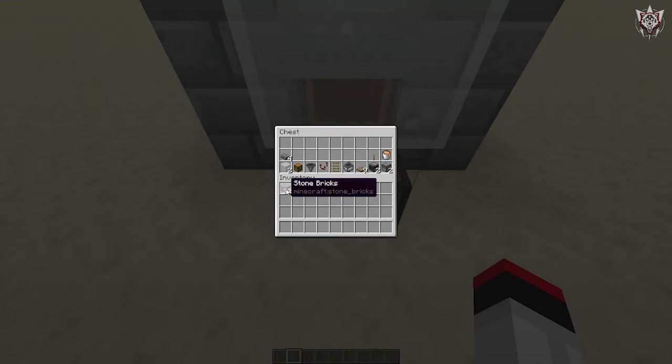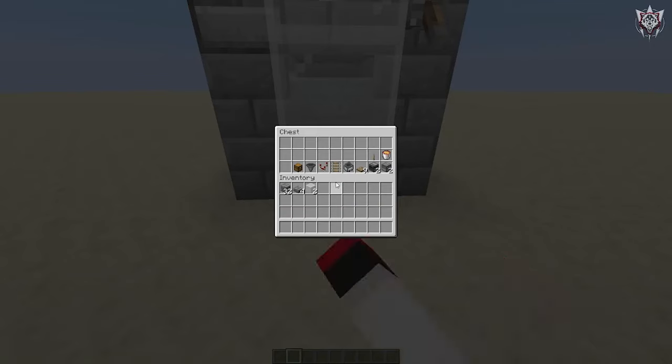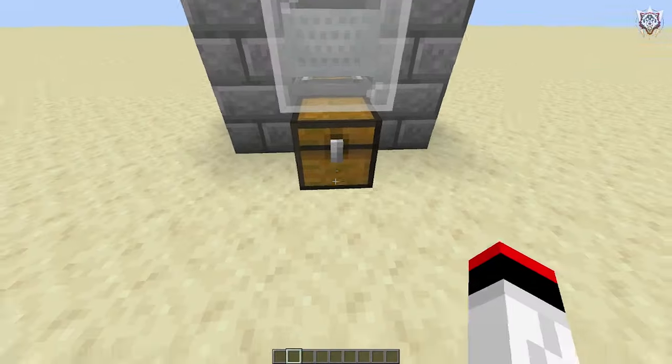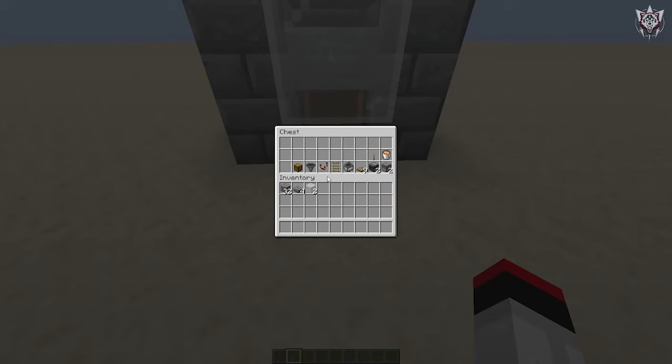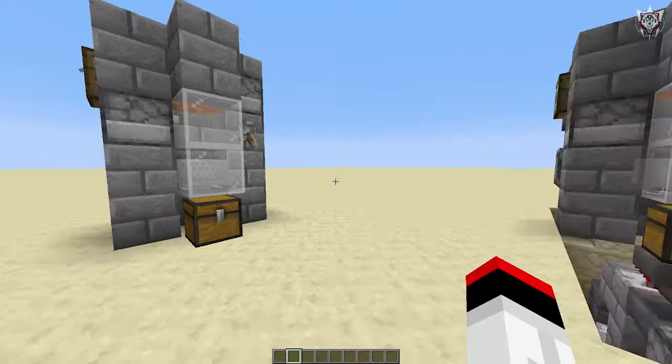So all you need is some building blocks, about four stone brick slabs, two glass (you don't have to have glass if you don't want it), one chest, one hopper, one comparator, one rail, one hopper minecart - so technically two hoppers. You need nine trapdoors, or twelve if you're feeling feisty. Two observers, two dispensers, a lava bucket, and a lever.